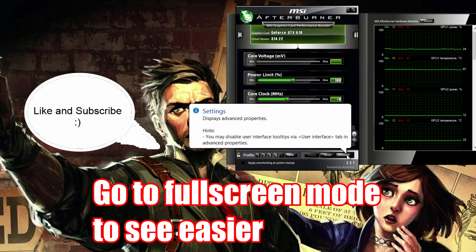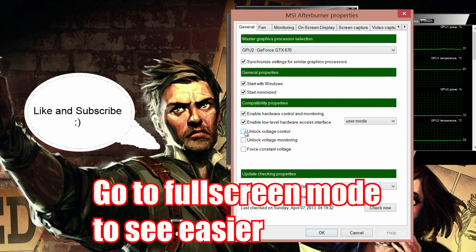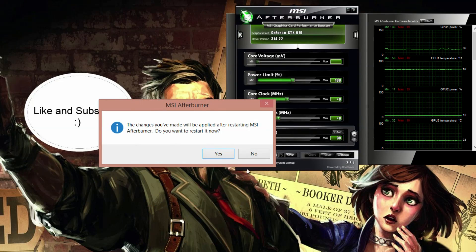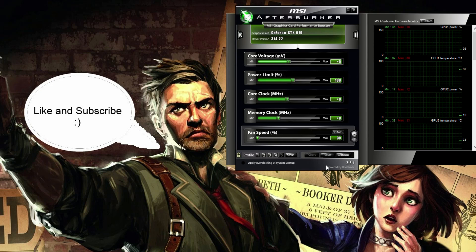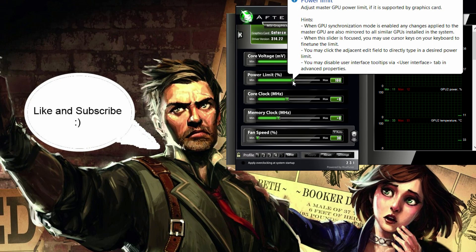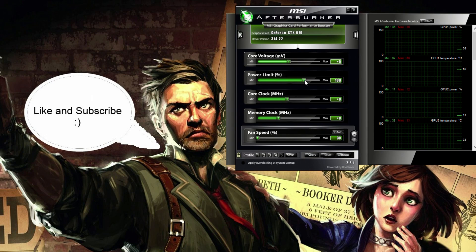Now in MSI Afterburner, go to settings, then check unlock voltage control, unlock voltage monitoring, and then OK. The application will restart. Next, you will have to adjust your power limit according to what your Google search has shown is safe. I will put mine at 120% and hit apply.